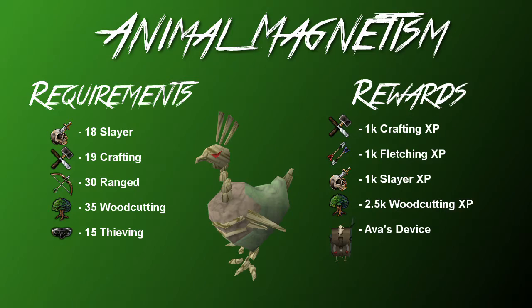The last thing to mention for ranged gear is the quest Animal Magnetism. As you can see from the requirements, it can be done fairly early on — it's a pretty easy and fairly entertaining quest. The XP rewards aren't fantastic but it gives you access to Ava's device variants. As you level up your Ranged, Crafting, and possibly Fletching, you can go back to Ava and get it upgraded. It saves you from picking up your ammo and gives a really good ranged bonus. Pretty much until you get a skill cape, you'll be using this for your cape slot when ranging.